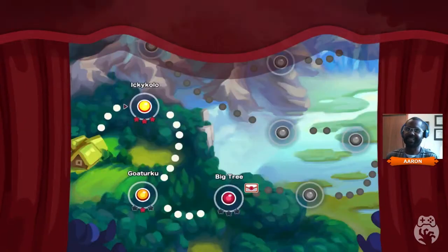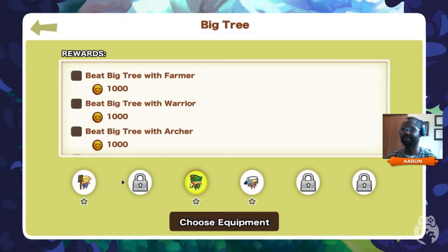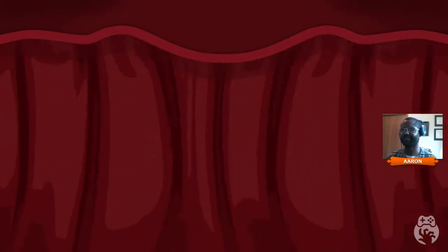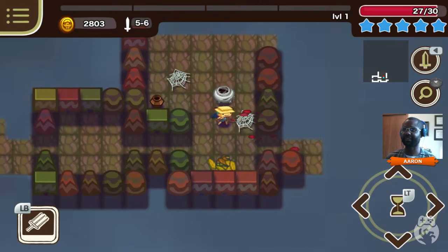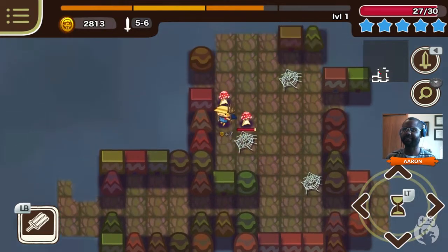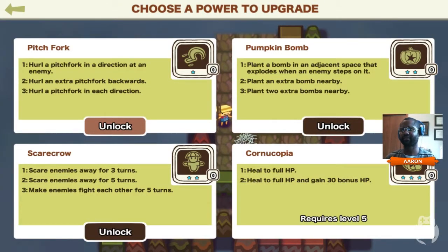So I'm going to pick the Farmer as the default one. Nothing special about my Farmer here, but he's got different skills - you'll see those in a moment. Stab the wrong thing, stab the nest, check the leaves, break a pot. Mushrooms surrounding me, as always. So you level up - I can throw my Pitchfork. Pumpkin Bomb's pretty good, you just kind of drop it down, blows people up. Scarecrow's really good - scares the enemies away.